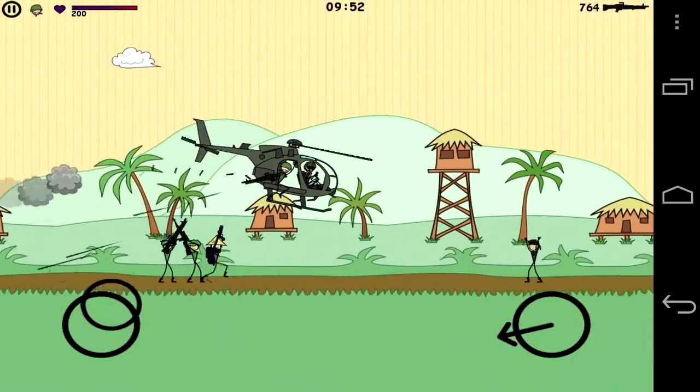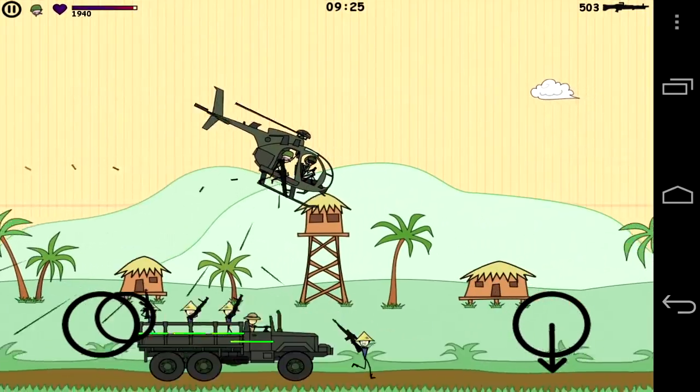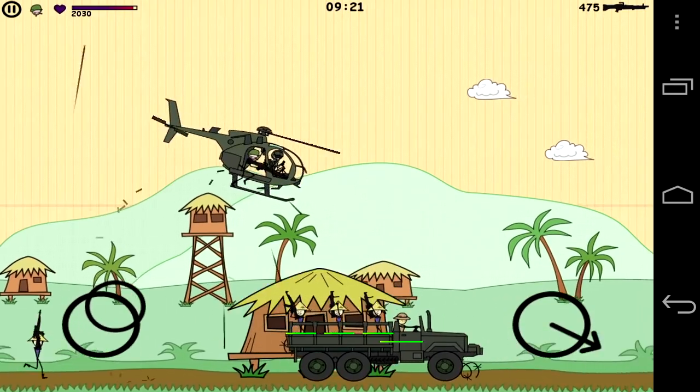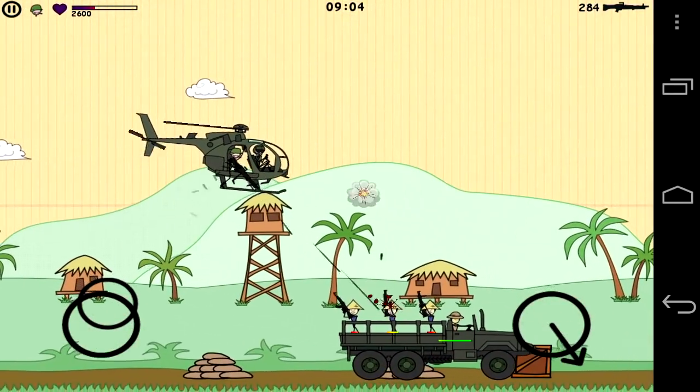I hop in the helicopter in the rice paddy area. I can take out the enemies there — some of them have flamethrowers. That's the boss I've got to take out, or one of the bosses. I've got to take out the guys in that vehicle, but they're shooting grenades at me, which is not helpful.